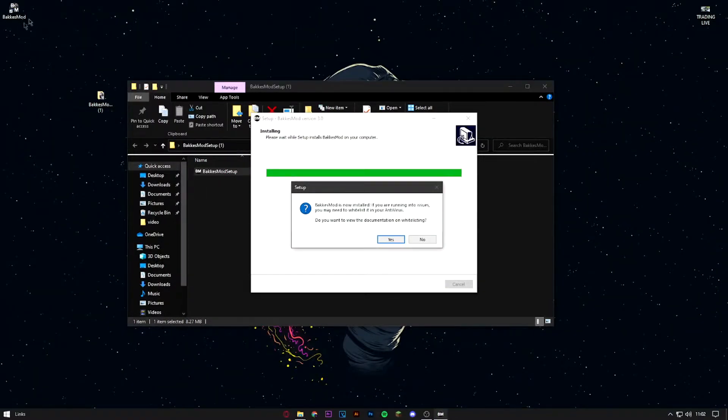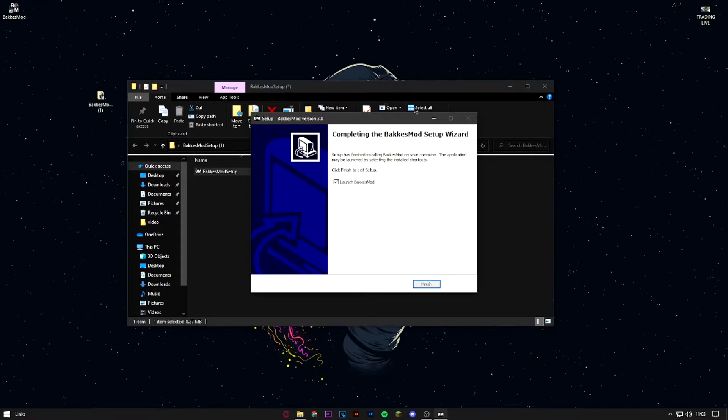Once you've got the folder extracted, double-click it. The application inside is to set it up. Double-click that and it'll bring up one of these prompts. It says the instance installer will close any open Rocket League or BakkesMod instances — that's okay. Just click OK, click Next, and install. It will install to your PC and make a shortcut at the top.